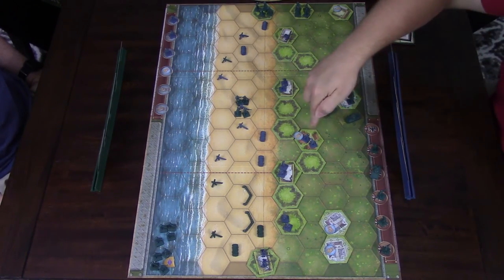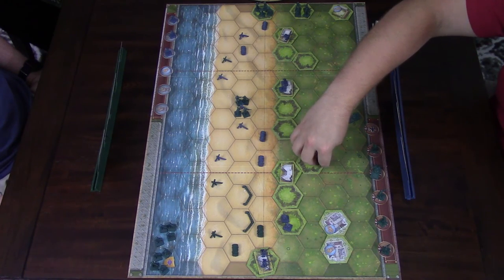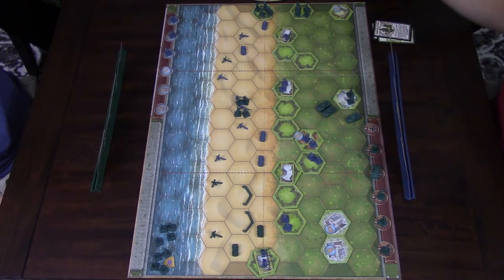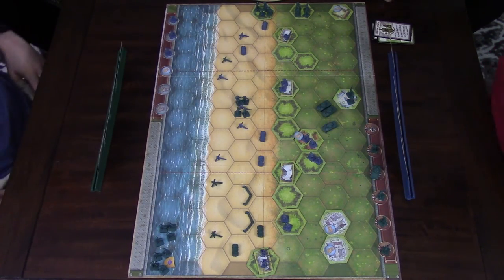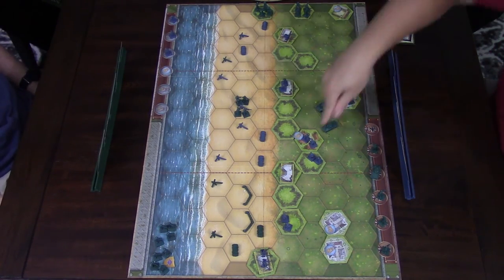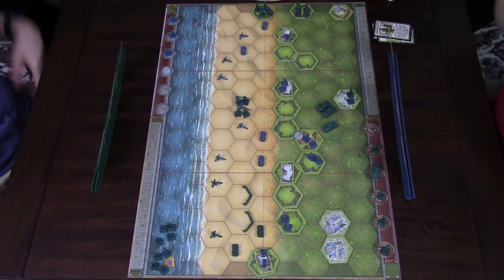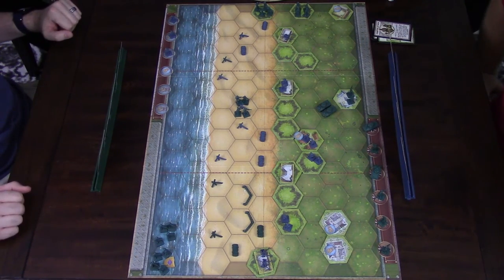I'm going to Counter Attack and use the same card — three units in the center. I'm going to move this unit out of the bunker so they can get at least one hit on that tank. Come on — and a retreat, which is funny because they retreat towards me, giving me a fortune. This unit is going to get three dice — come on — and I got the tank! So that is the end of the game, folks. Steven has just won with six victory points. That was close — you came back really quickly.